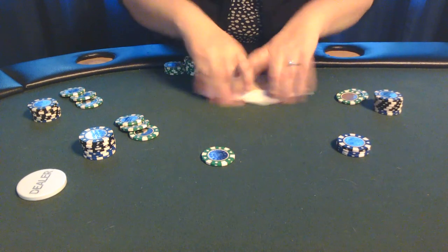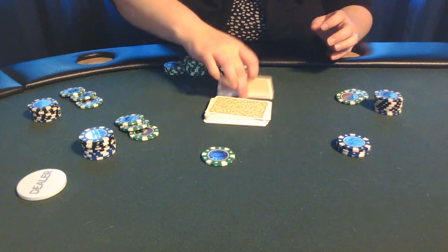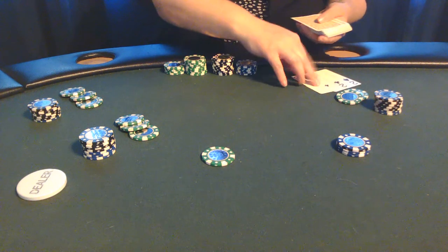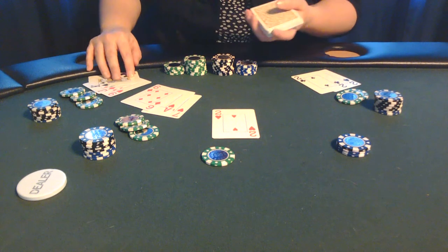For each chip that's left over, you'll get one card face up. Also, very importantly, notice you will start to the left of the actual dealer's position, not where the dealer button is. Also notice stack two didn't get any card face up because they don't have any green chips to race off.